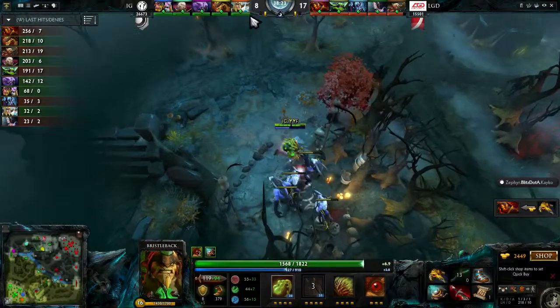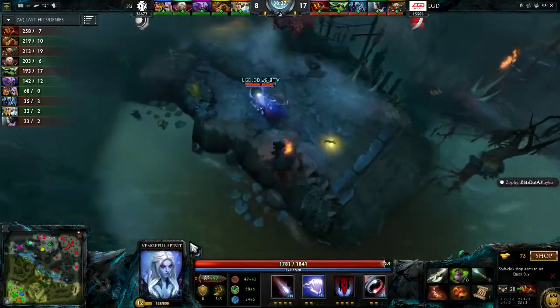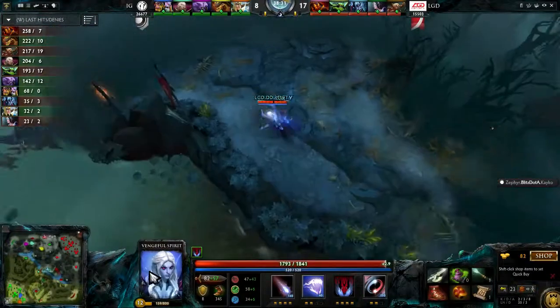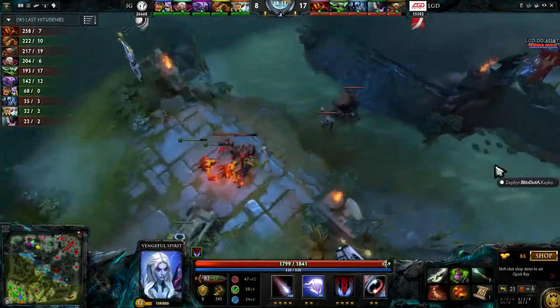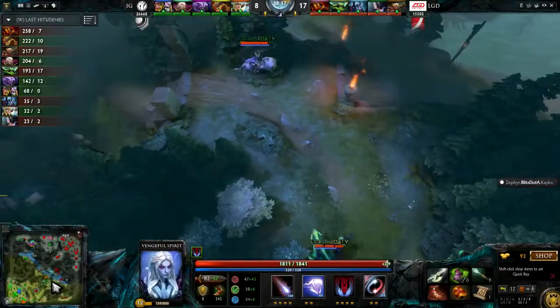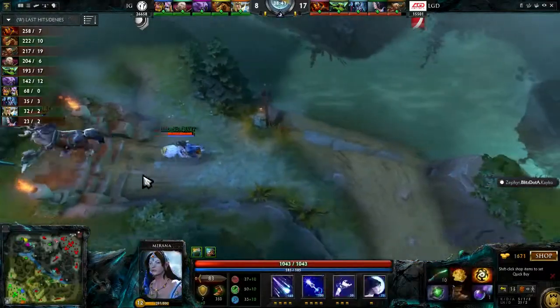Look at the item that DD has — Heaven's Halberd. Basically it's an activatable item — DD playing Vengeful Spirit. The Heaven's Halberd lets you disarm an opponent so they can't attack physically, and also gives you some evasion so it's harder to attack you as well. He gives you a lot of health too.